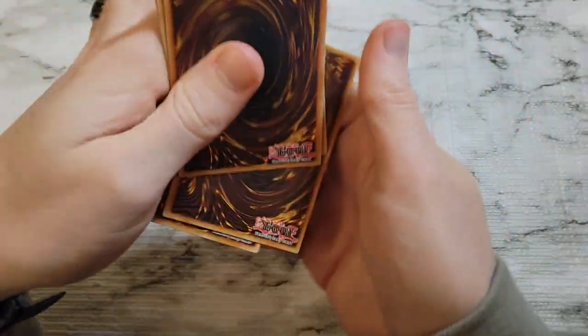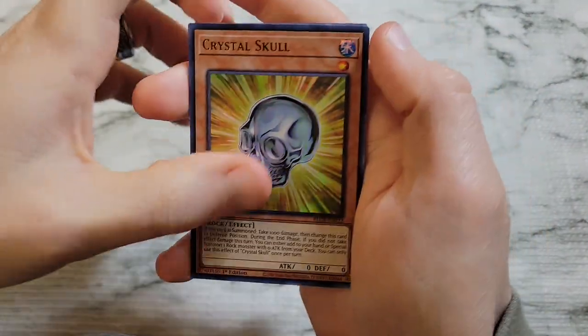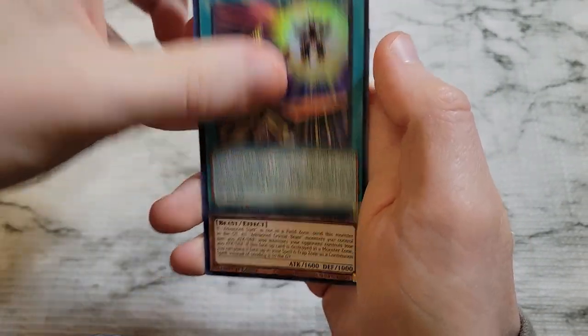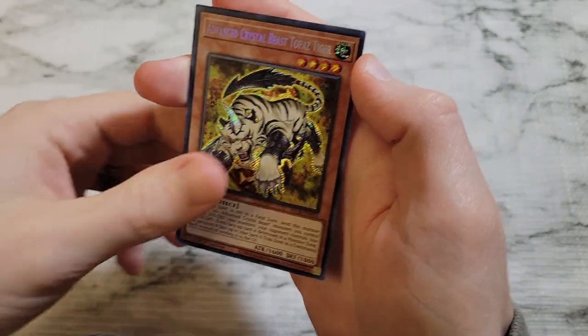Alright let's see. Crystal Skull, Odd-Eyes Rebellion Dragon, Senko the Skybolt Star, Heroic Call, and Advanced Crystal Beast Topaz Tiger again.